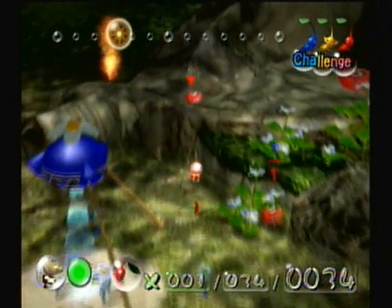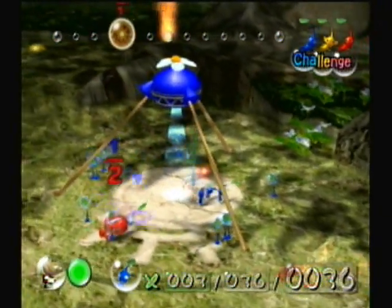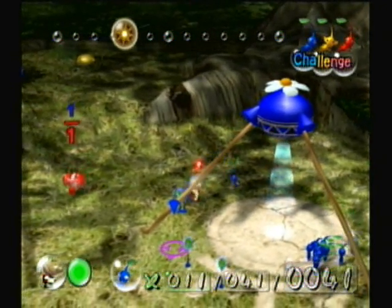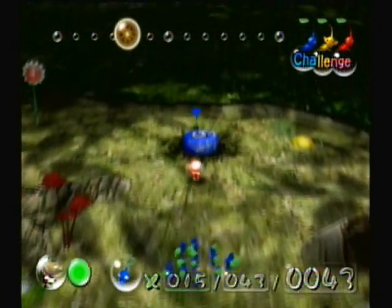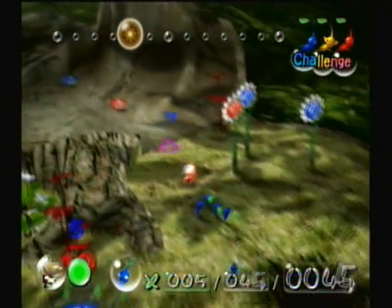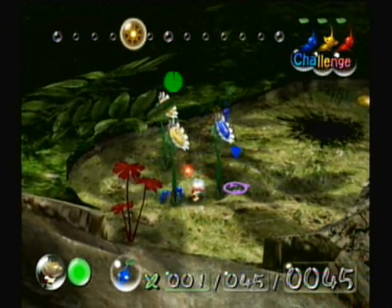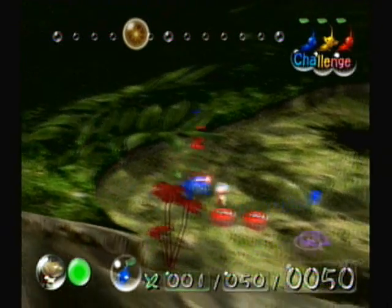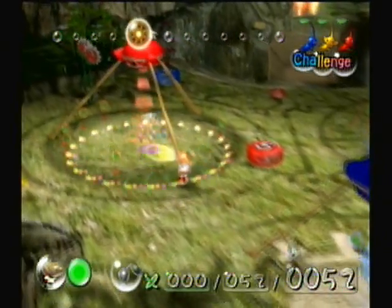Red pellet right there, red pellet right there, and there's another one back here. I'll start going for the bigger pellets since I have enough Pikmin — I'll start going for the ten pellets and all that. Let's get this five right here. There are actually some blues over here too, so I'll grab those. Now we're getting a lot of blue pellets, so I'm gonna leave you guys alone for a little while — I need to work on the reds a little bit.